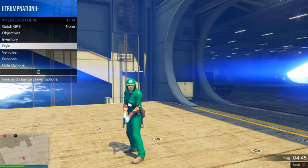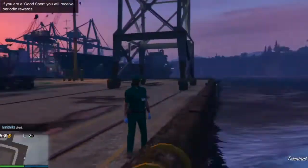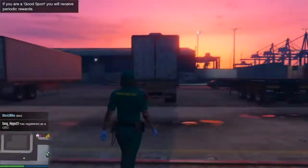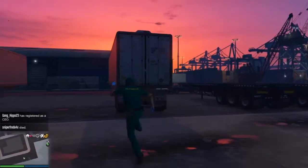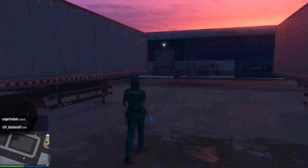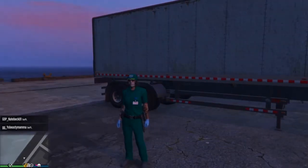You'll load straight back to the lobby. Once you've spawned in the lobby you should have your outfit. The next step is simple — head to any type of gun store to save the outfit properly.